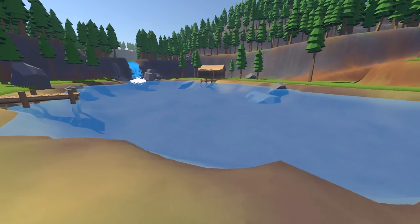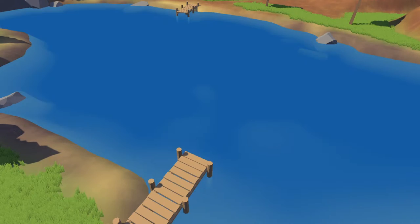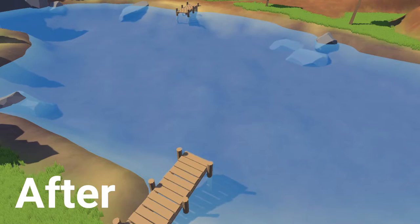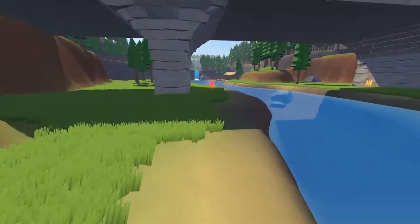Now let's take a look at the new water. I think the water looks way better now that I'm using a shader graph to get the depth and refraction effects. There are also a lot of rocks that I modeled and added around the map, especially along the river.